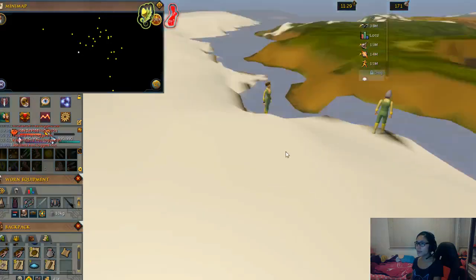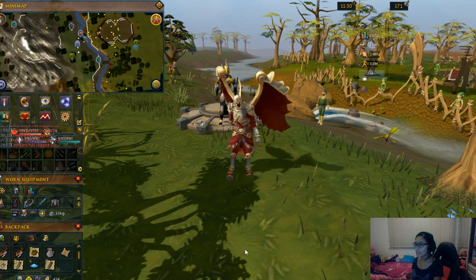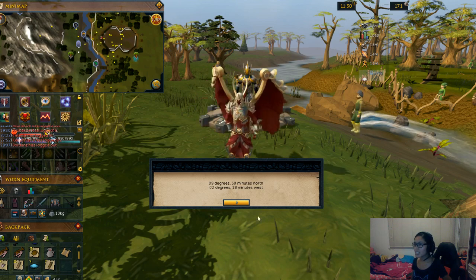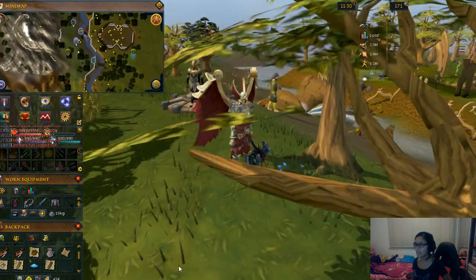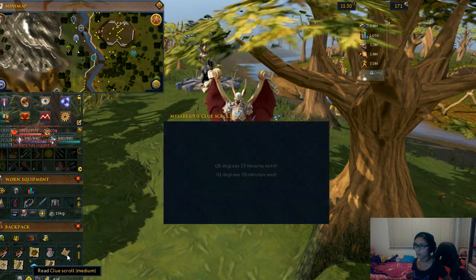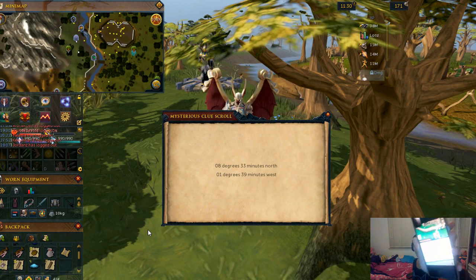Earlier, when I tried the sextant at the lodestone, I managed to compare it with my clue scroll and it's actually the same. The coordinates are quite similar, so I only need to move a few distances to get the exact coordinates. To avoid repeatedly opening and closing the clue scroll, you can either write the coordinates down on paper or take a photo using your phone — like what I did earlier.